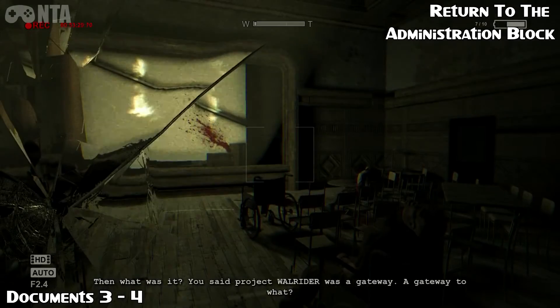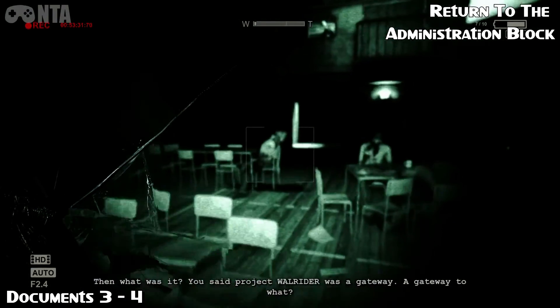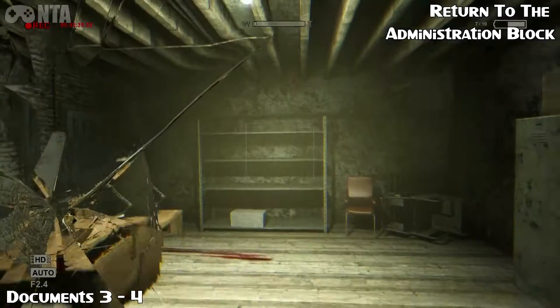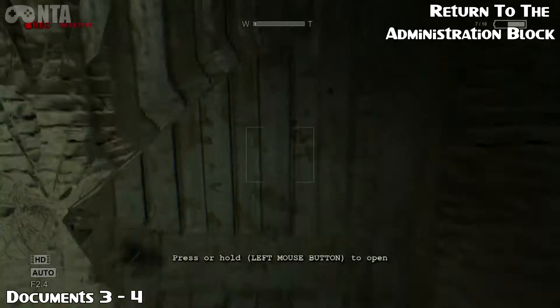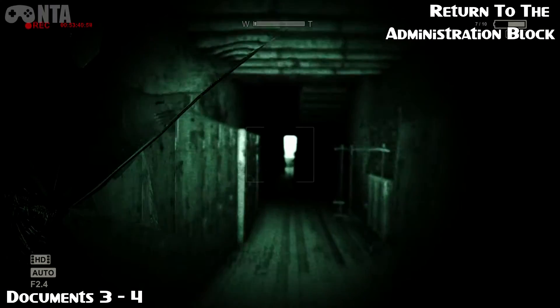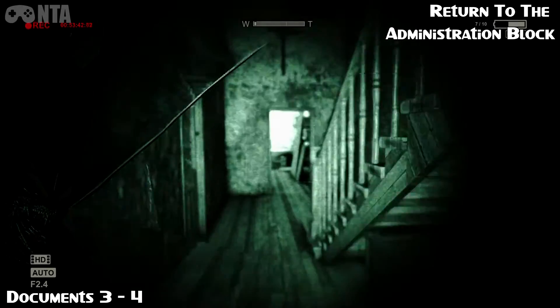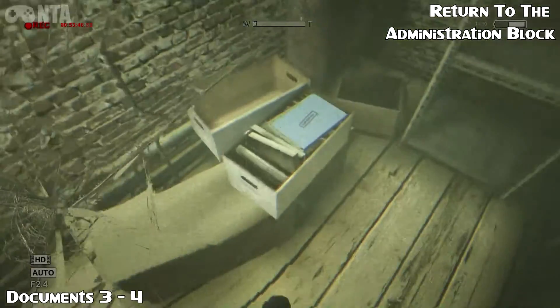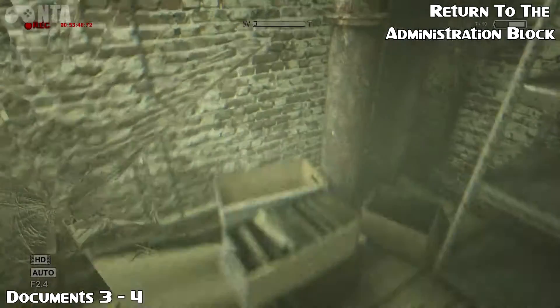Document 3 or 4: from that last location, turn around and go through the door on your left. Take another left and go straight into the next door of light you see. Up the stairs and there's your document on some boxes.